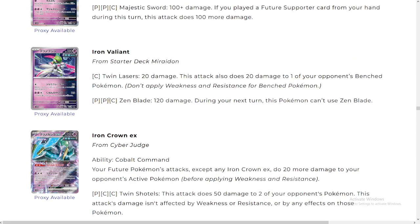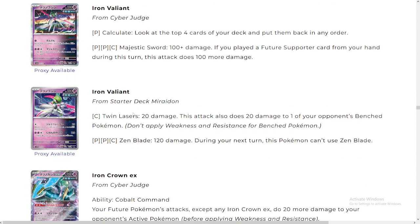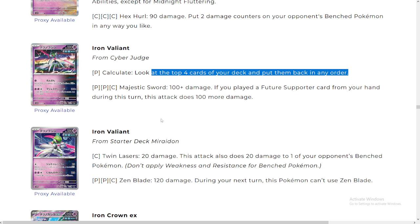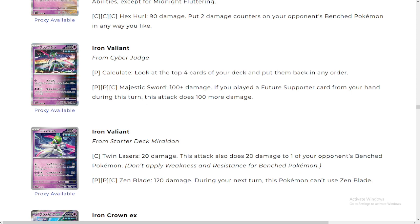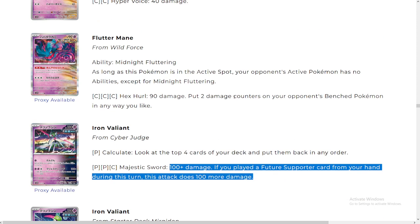Let's look at Iron Valiant baby mode — there are two of them. This one: Calculate — look at the top four cards of your deck and put them back in any order. Not great. 100 plus damage — if you played a future supporter card from your hand this attack does 100 more. So just 200 damage for free — interesting cards. And of course we have Flutter Mane here, guys — everybody knows Flutter Mane, very exciting card. Cool tech card you can add to certain decks to slow down the opponent and control them a little bit.